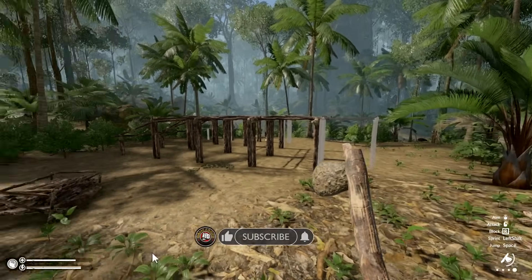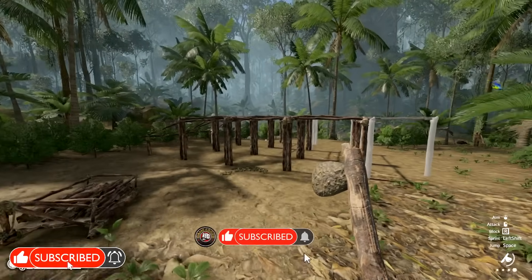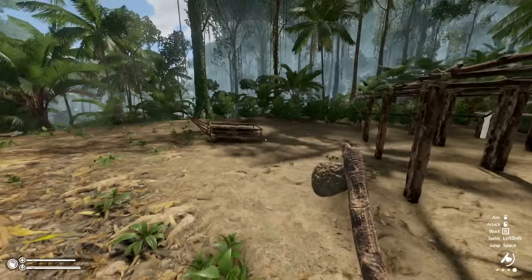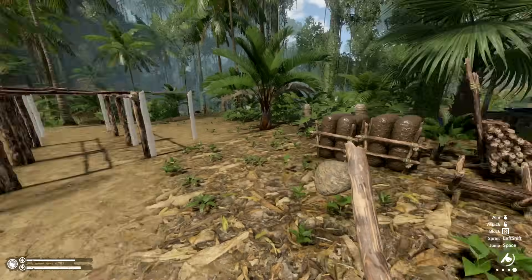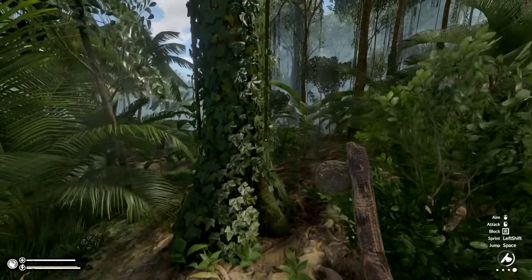If you guys are getting excited to be back in the jungle, hit the like button and subscribe. We were working on this base over here — we'll check that out afterwards. I want to check out those palisades and stuff. We can build them out of bamboo or wood too.